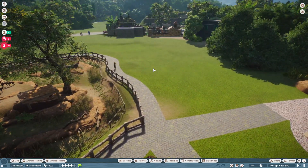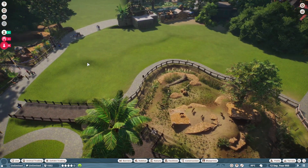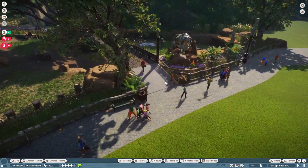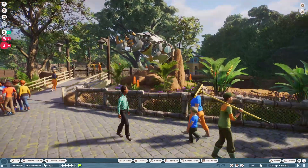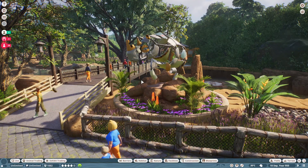You guys suggested maybe designing a hyena habitat over here, which I was definitely thinking about. And then maybe some kind of food or gift shop right here. But yeah, this is what we came up with for the rhinos. We've got a really cool little statue they've added in game — this is actually one of the Frontier blueprints that I just plopped down.